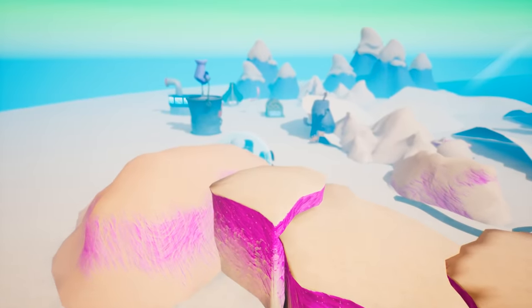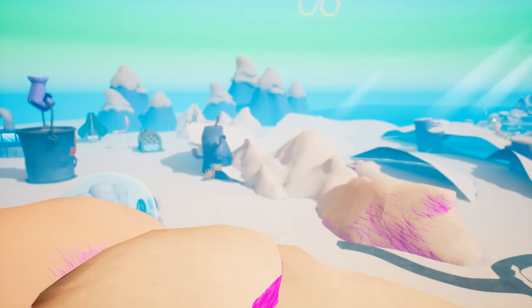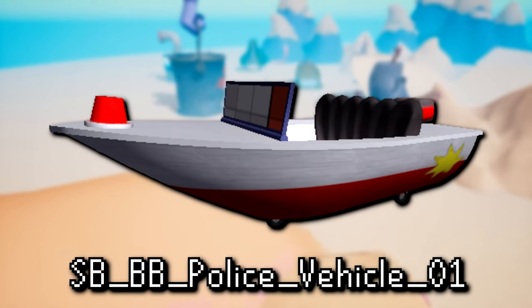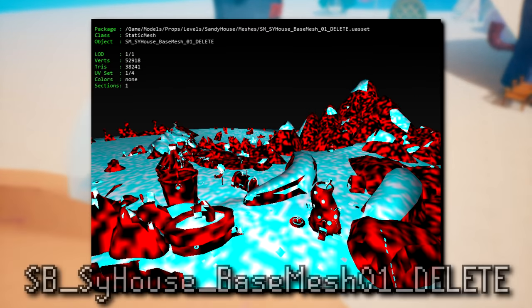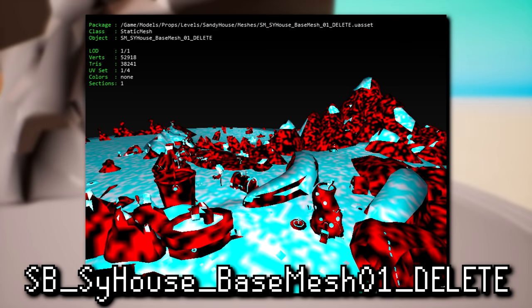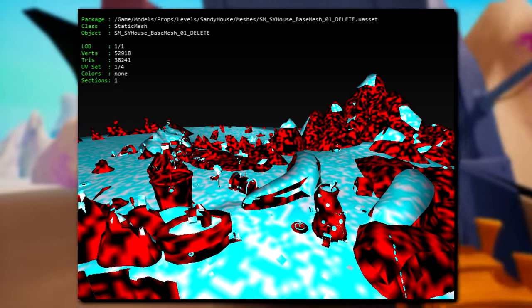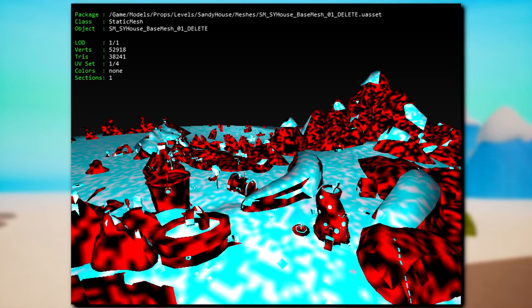So far there have only been two leftover unused models that have been documented. First is a police vehicle — very likely this was planned to have been seen near the police station. And then secondly is what appears to be leftover geometry data from the original game's Bikini Bottom. Based on the file name, it looks like this was marked for deletion, but someone forgot to do so, likely since it was misplaced amongst the files for Sandy's Tree Dome.